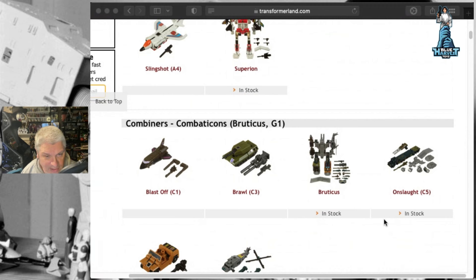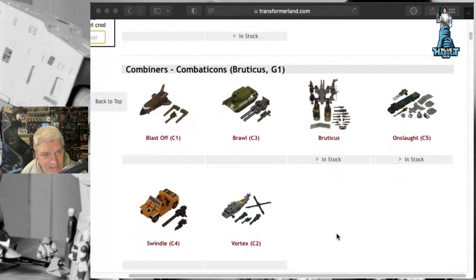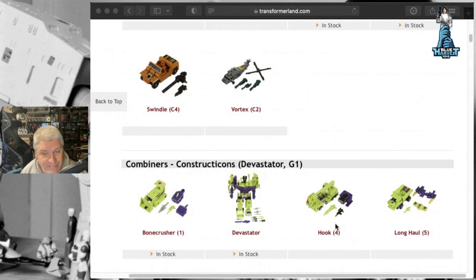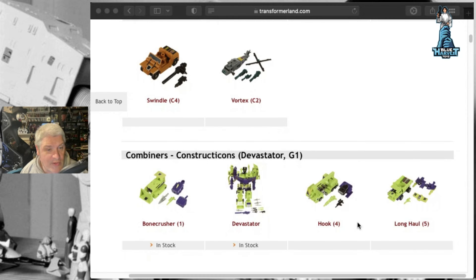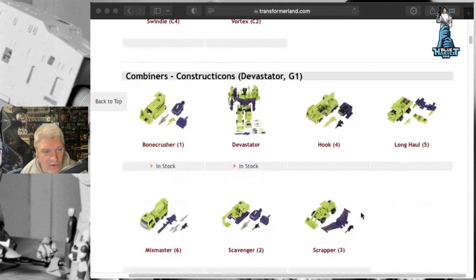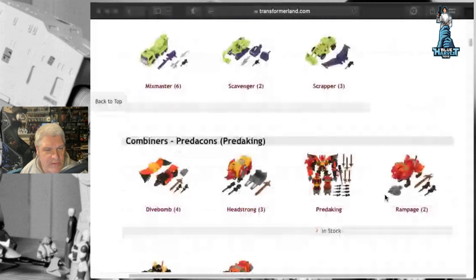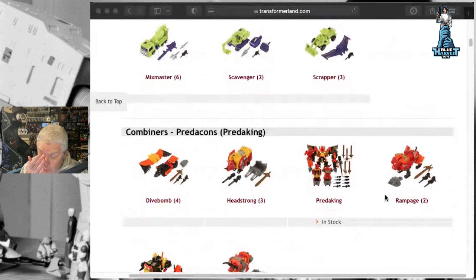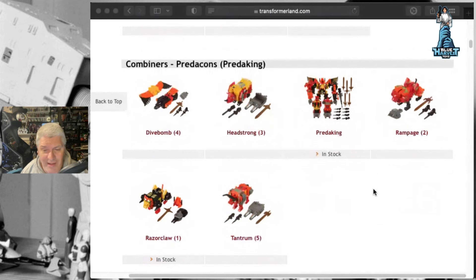This website actually shows if they've got them in stock as well. Combiners - Combaticons: Blastoff, Brawl, Onslaught, Swindle, and Vortex. I'd like to get maybe one of the big, most famous ones. I like Jazz, I might get a Jazz. Constructicons - I've seen those, they're very nice. The Devastator full combined thing is pretty cool: Bonecrusher, Hook, Longhaul, Mixmaster, Scavenger, and Scrapper. There's another pretty cool combiner there too.